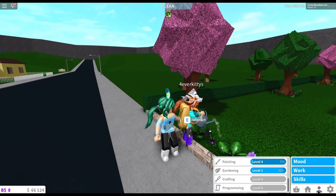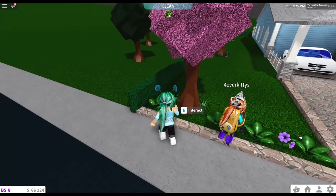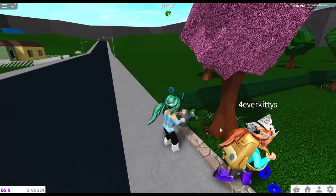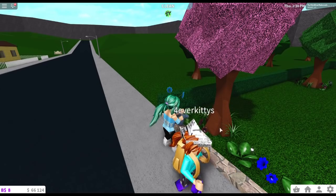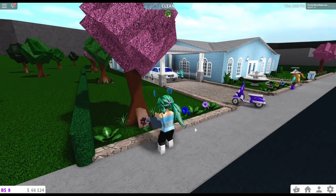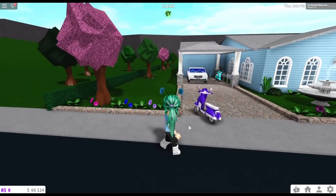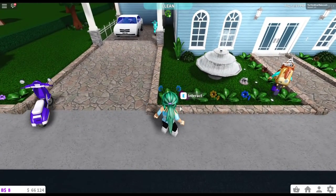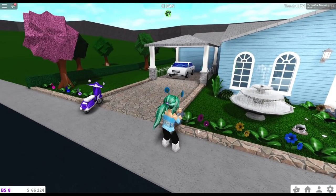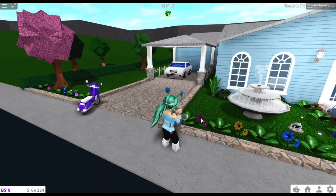Kitty has her gardening skill now — that has been added. We can actually garden! I'm already at level 2, which is pretty awesome. We can water the plants, we can actually sell the plants, we can take them inside the house. Look how pretty they look now that they're watered — they have a nice color to them. It looks absolutely beautiful.